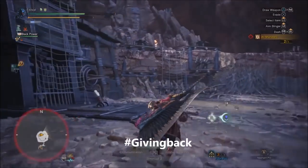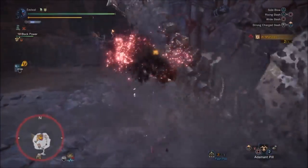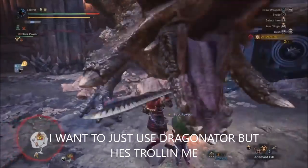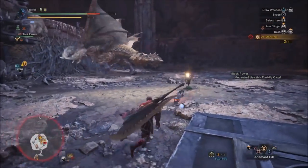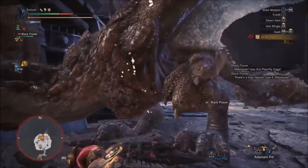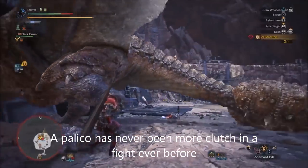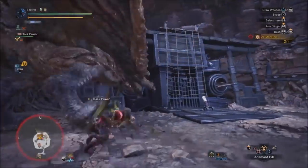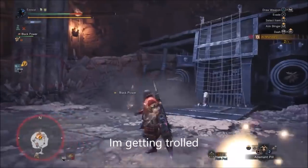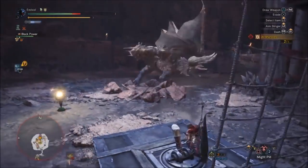I'm trying to use the Dragonator because now's a good time — if there were two monsters it would be an even better time. I'm looking at the Dragonator and trying to lead him over here, but this guy keeps trolling me. I want to hit him with both of the spikes. Then my Palico comes in clutch — MVP. Now I finally get to use the Dragonator. Just kidding. If there's one thing I learned from Nike: just do it.